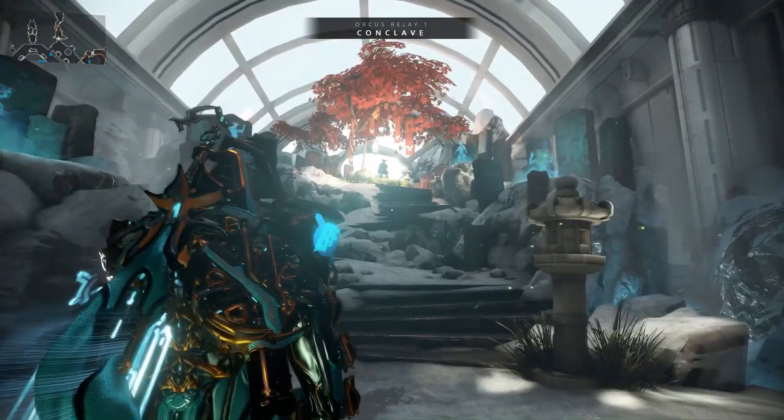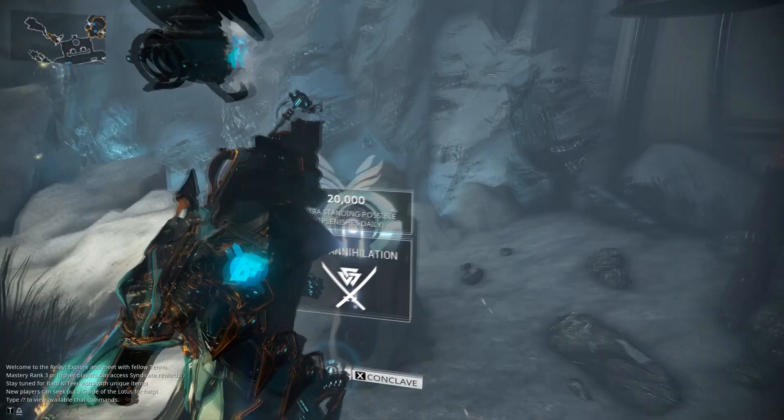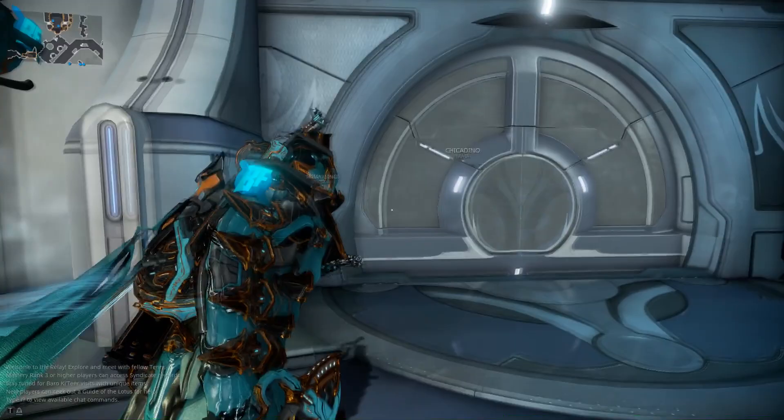Also on the first floor of every relay is the Conclave room. This is similar to the Syndicate headquarter rooms, except that this is the only place you can trade your Conclave standing and increase your rank — there isn't a terminal in your Liset for this yet. While you're here, you can also initiate Conclave matches without having to return to your ship.